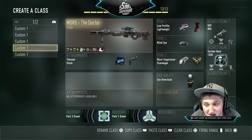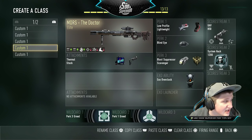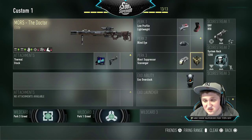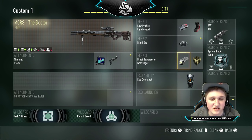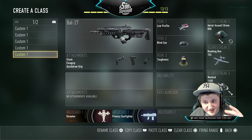Next we've got the Doctor. I'm not even a sniper, but I got this gun and it is so fun to use — you're instantly loaded, it's a ton of fun. Since I don't really use a secondary when I snipe, I can load up on perks, killstreaks, overclock, stun grenades, whatever you want. You don't really need Toughness with a sniper either.